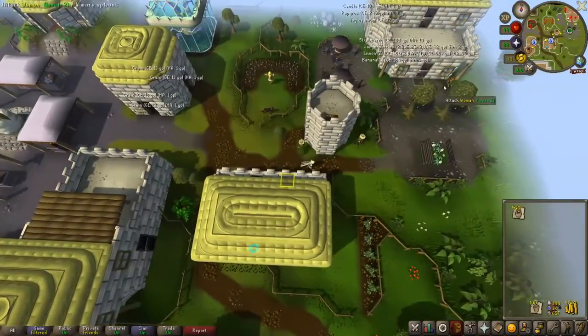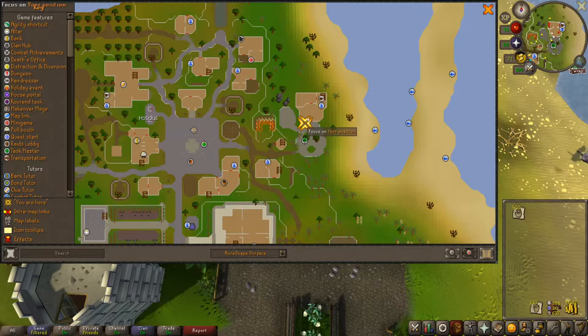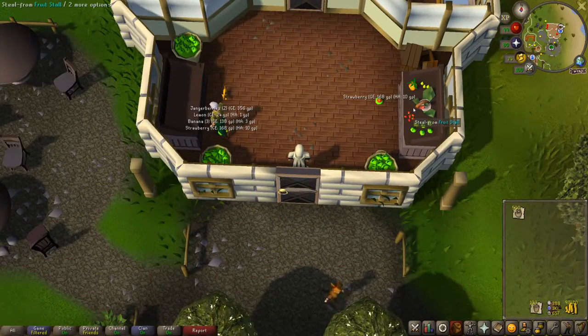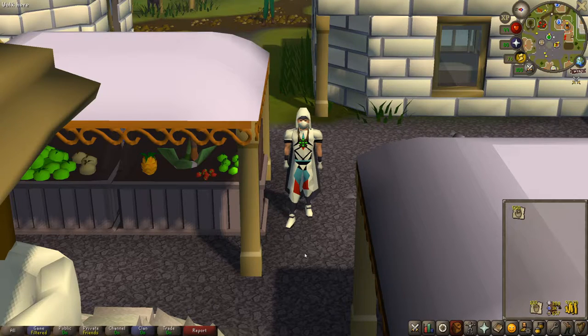Now armed with your baskets, 15% house favor, and level 25 thieving, make your way down to the Hosidius Township. There are two different areas here that you can steal from, fairly close to the bank. Starting off, there is a safe area located in the house here — if you choose to come here make sure to close the doors behind you. Where I prefer to do my stealing is right out in the open in the town square.